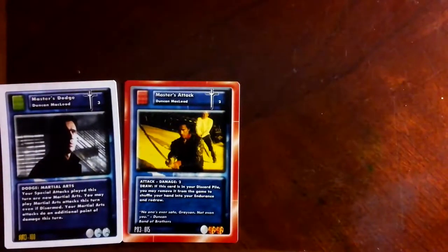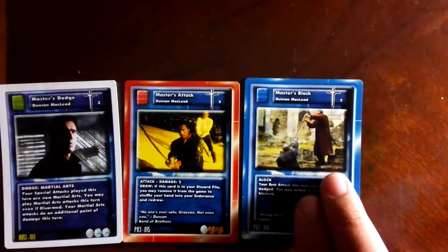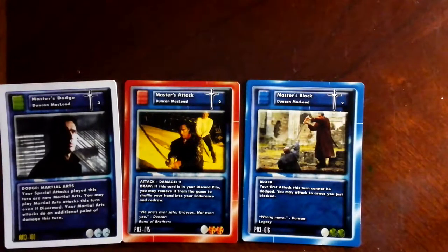The next stage is to show you his master cards — that's one of the nice parts about Duncan. Here we have his Master's Dodge, which is a very nice card; Master's Attack, which covers the whole grid; and Master's Block, which is very useful in almost any deck for Duncan. These cards will allow you to give your opponent a hard time. Duncan is allowed six Master cards in his deck, so it can be a tough choice as to what cards you want to include.